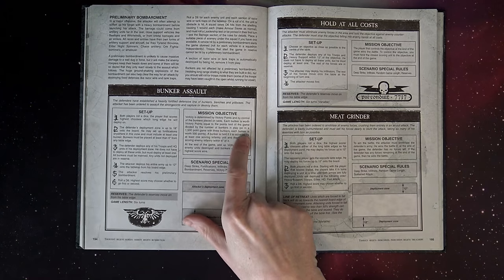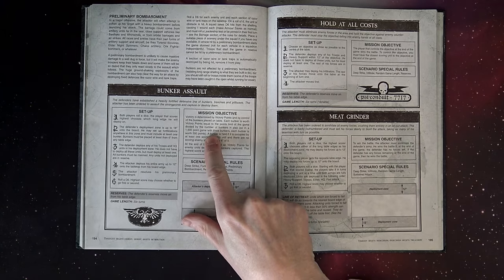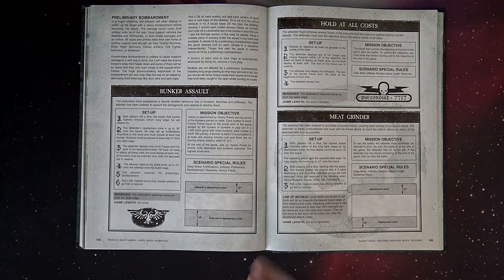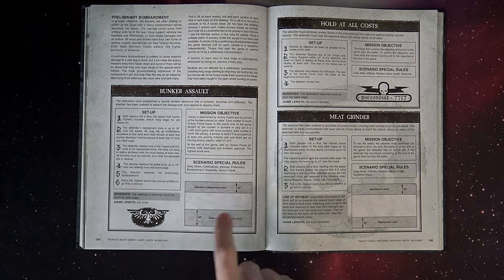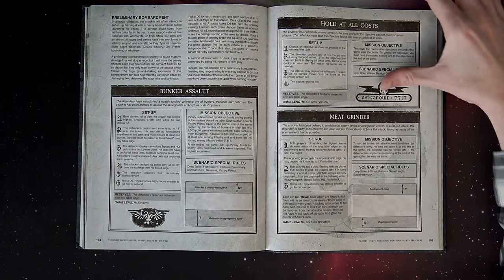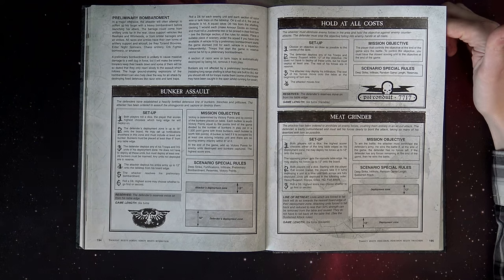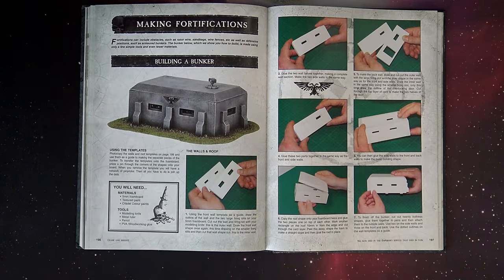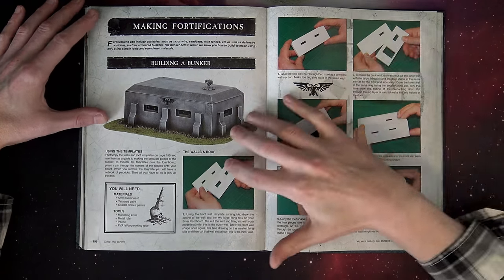So at 1500 points they would have three bunkers, at 2000 points they would have four. They had a big deployment zone with lots more backup in the form of heavy support choices. They would just try to take it to the attacker. The attacker, of course, was supposed to be faster, more clever, and able to get in and do some damage.